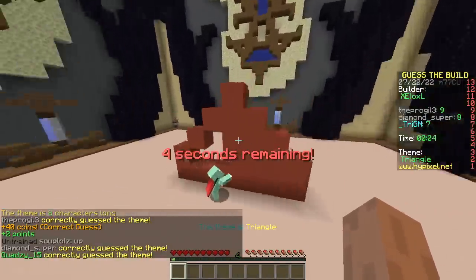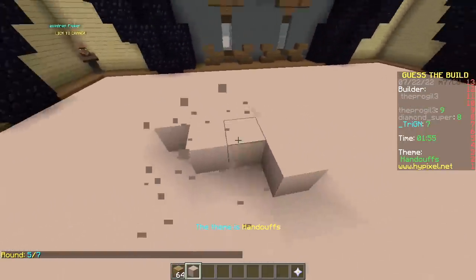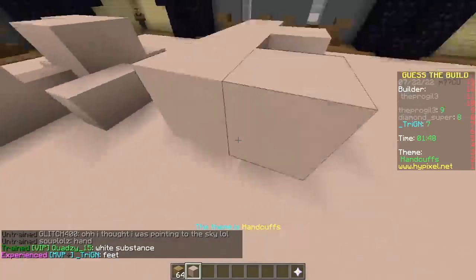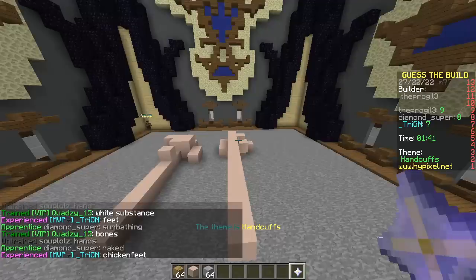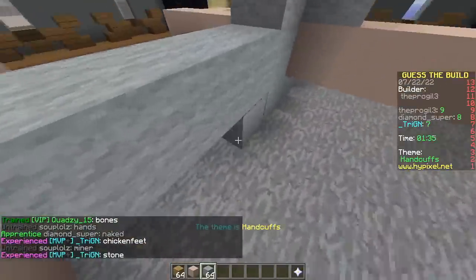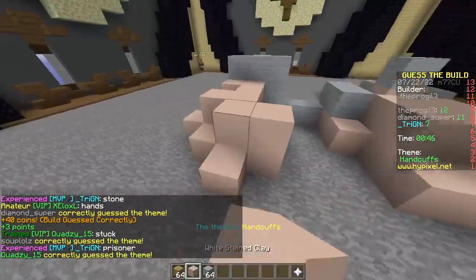My turn - oh no, that is quite tough. Interesting block selection. Could it be sunbathing? Maybe I should change the floor so it's less confusing - there you go. What is that? Handcuffs! You got it, you got it, you got it! Cheating? Nice build - everyone got it.